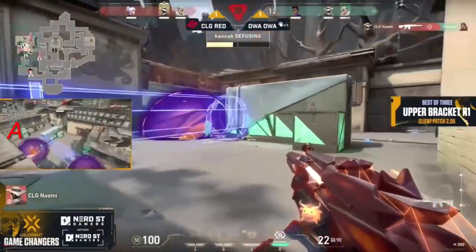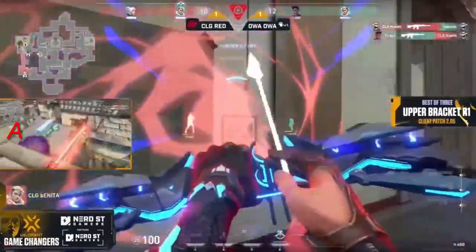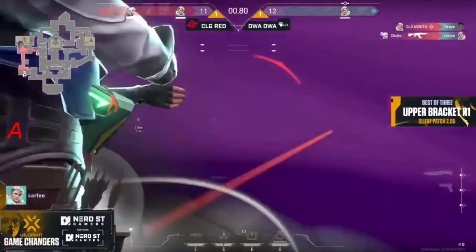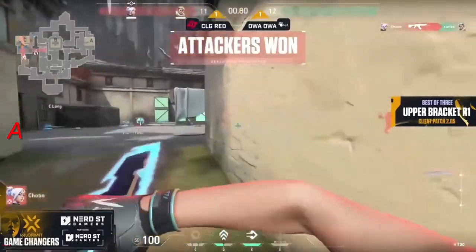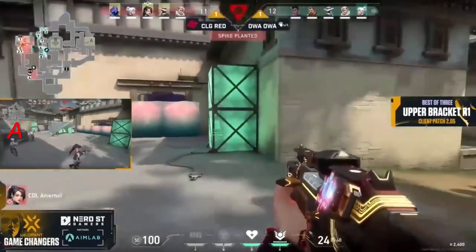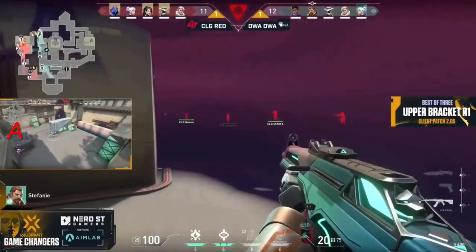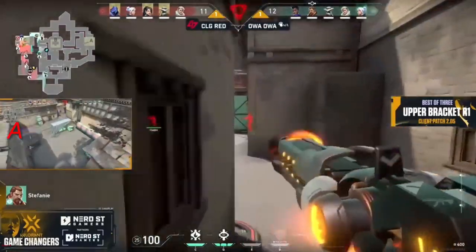Bonita still pulling out the Hunter's Fury onto another player, but they're sticking onto the spike. Turbo gets the kill with 0.8 seconds to go, and CLG Red — they know this is going to occur. They've done a C retake before and they need to pull it out. They know garage has been a problem as well and they've actually buried it off because it has been an issue in their previous pushes. Is this the answer?